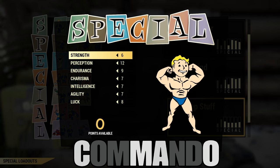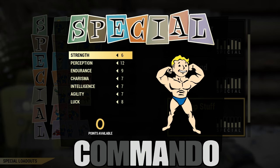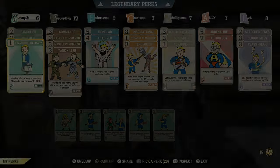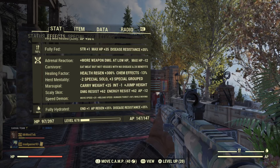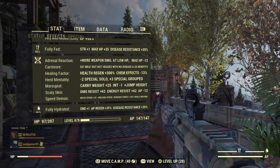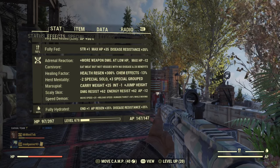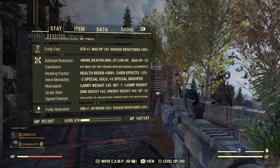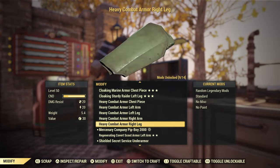The last build is Commando. These are the stats you'll set to begin building it. I want to say that where this video gets you is just the beginning — it will feel a bit underwhelming with the perk cards available without legendary perks. Rifles really benefit from a sneak critical build or a bloody build more so than other weapon types. For mutations, I recommend Carnivore, Healing Factor, Herd Mentality, Marsupial, and Scaly Skin to start.